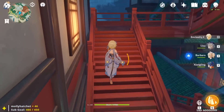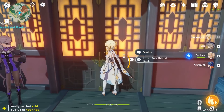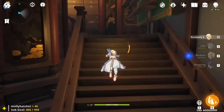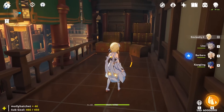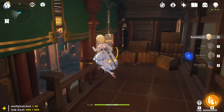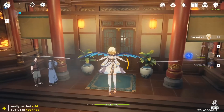Number two: coming to Liyue Harbor, above the souvenir shop, run up the stairs and there is a Northland Bank you can access. Head over to the right side up the stairs, and there should be a chest lying right there that gives you 200,000 gold. It hasn't respawned for me yet, so I'm assuming it's a one-time grab.